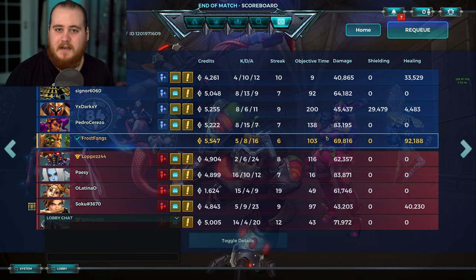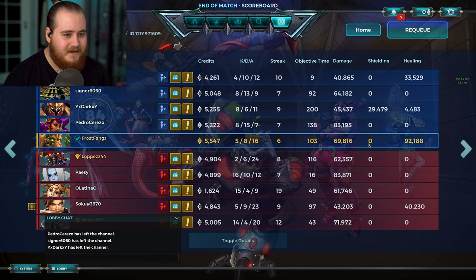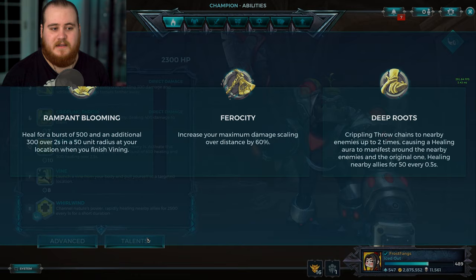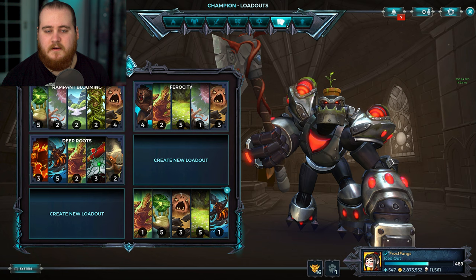A bit of a crappy note to end on, I feel like. But there are the stats — we had top damage on our side other than Betty by a tiny bit, which is kind of crazy considering I was going for healing. We healed for 92k as well — that stat I'm quite happy with. Personally, like I said throughout the video, Ferocity and Hybrid Grover is the way that I like to play him. Rampant Blooming is fine but definitely worse than Ferocity in most scenarios if you're doing semi-decent with your weapon. Deep Roots at the moment just really isn't worth running in my opinion. Of course I'd love to hear your thoughts down in the comments — thank you so much for watching, leave a like if you enjoyed, let me know what you want to see next. See you guys really soon, and as always, stay frosty.